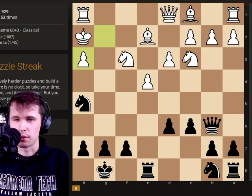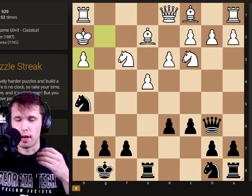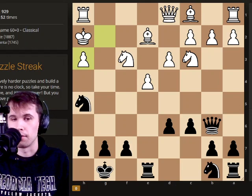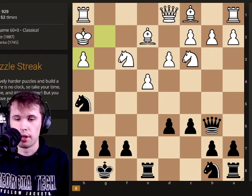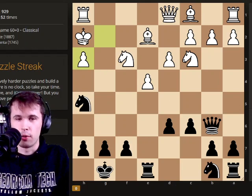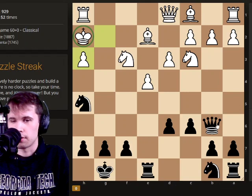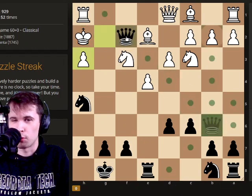I'm going to be discussing these puzzles, how I would try and solve them, how I see the position, and what I just kind of pick up on as I'm solving the puzzles. So let's get started. In this position, I notice that the king is vulnerable, and I always look for attacks on the king at first. So I find this move queen f2 pretty easily, attacking the king, and it's just checkmate.